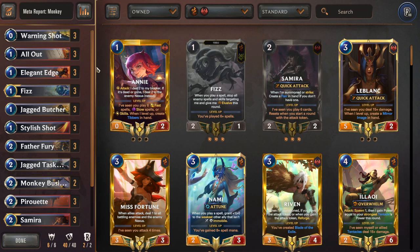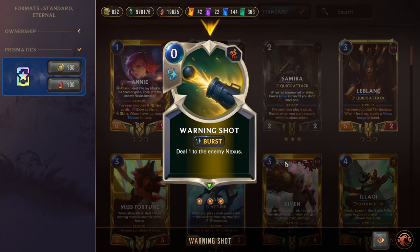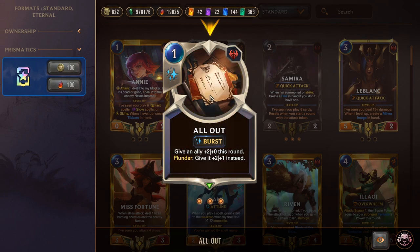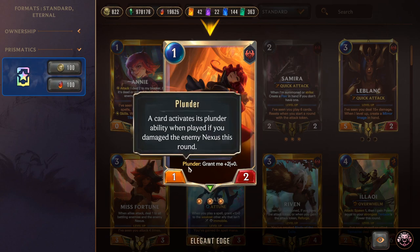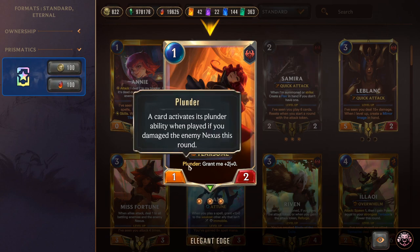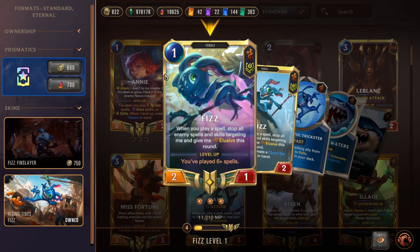What we want to do is damage the enemy nexus directly, do it a whole lot, and win the game — very basic win-con. However, there are some pretty intricate combos: there is nuance to how we float mana, play out our spells, combo them for damage and Plunder effects, and try to get our monkeys for the win-con. It's a little tricky but once you get the hang of it, it's a pretty easy deck to pilot. Starting with Triple Warning Shot — zero mana, deal one — this activates Plunder. Triple All Out is a really strong combat trick usable defensively or aggressively, especially with Elusives.